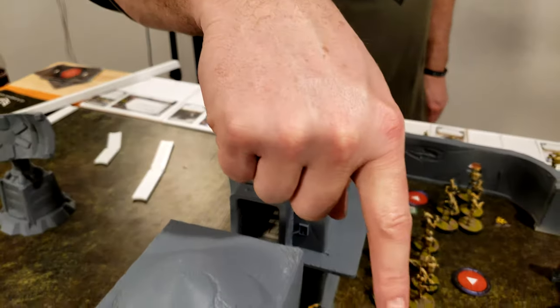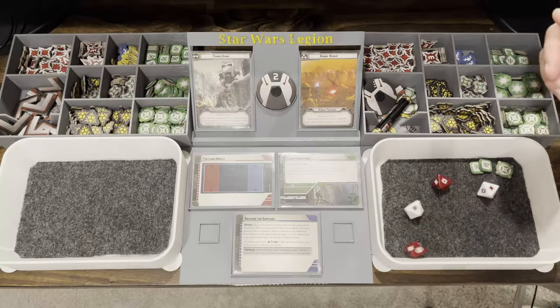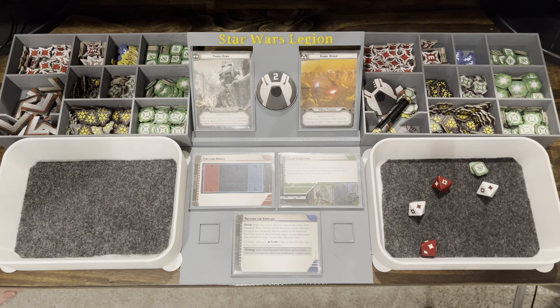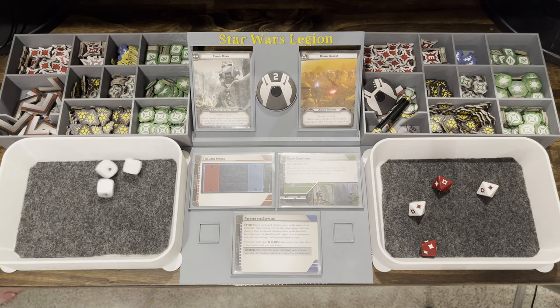Activate the commandos — they're going to shoot that speeder bike under there. He's going to be in cover. I can see like half of the model. He surges to hit. They have lethal one and sharpshooter one. You can use lethal one to change an aim to make it pierce one — so I automatically fail one save. Nope — he's dead.